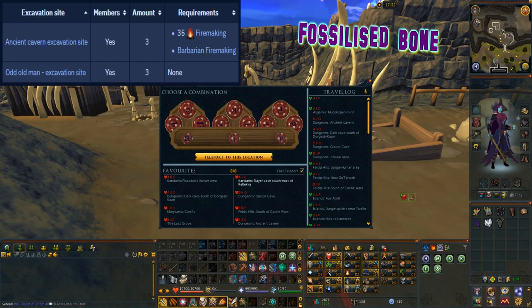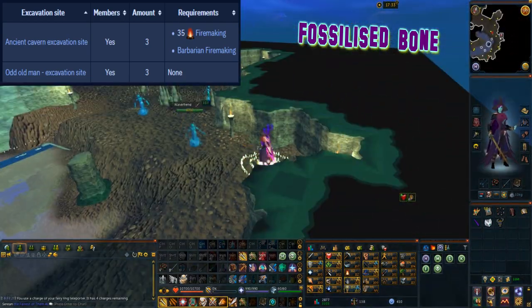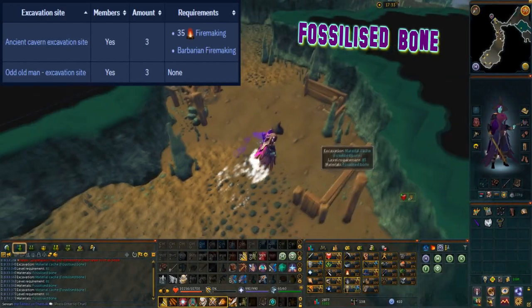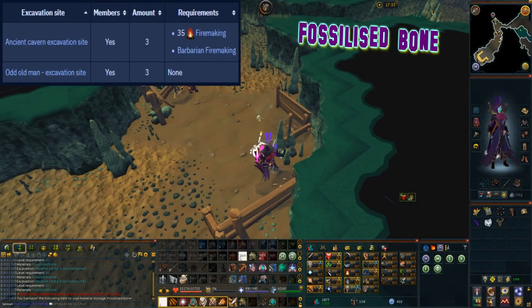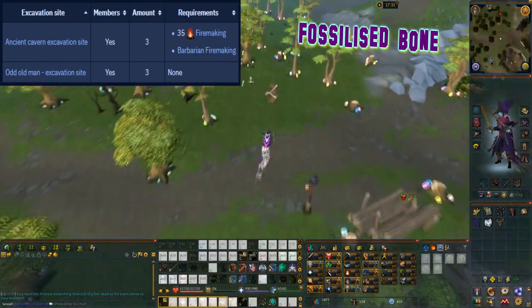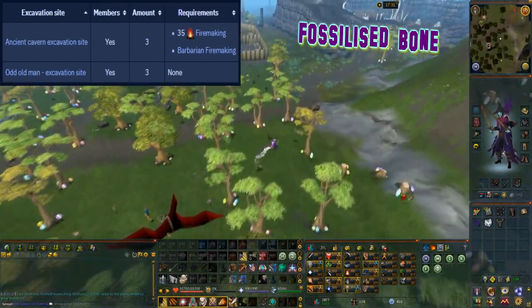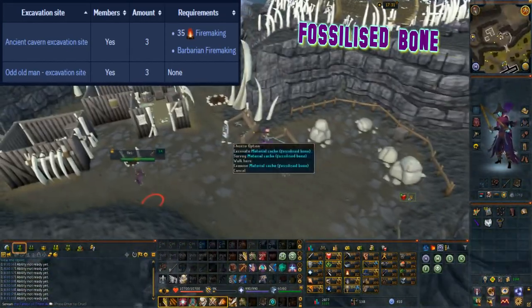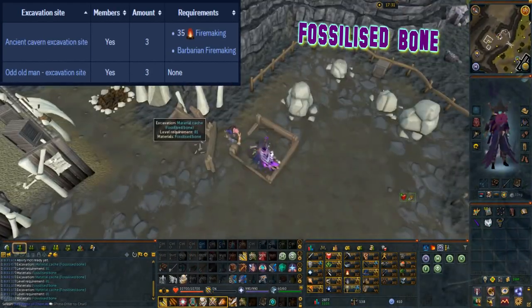This material can be excavated at level 81 arc and can be found at two locations. The first location is at the ancient cavern excavation site with three caches, however to access this location you need to complete the Barbarian Fire Making which requires 35 fire making. The other location is at the Odd Old Man where there are three caches.